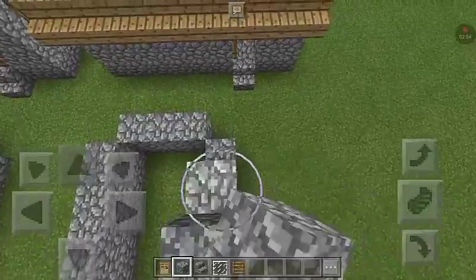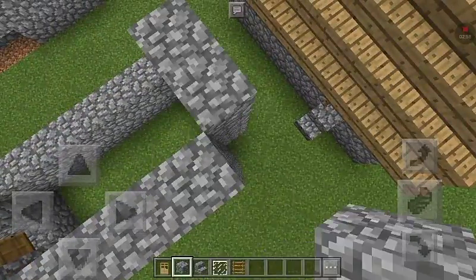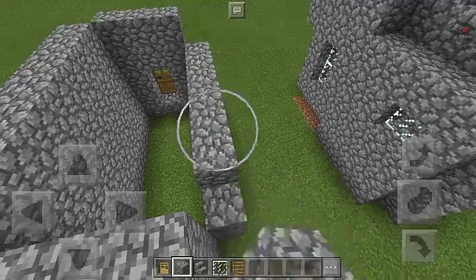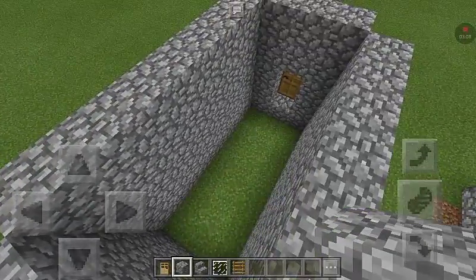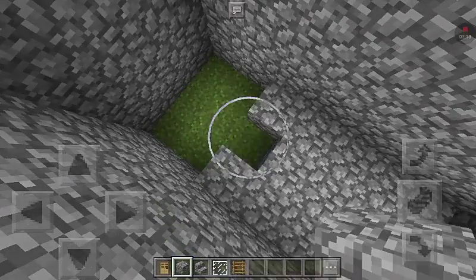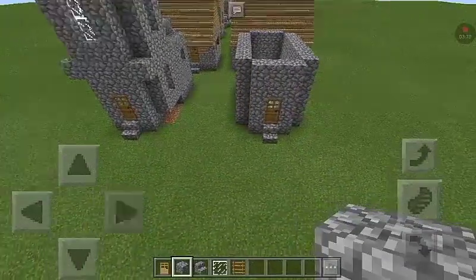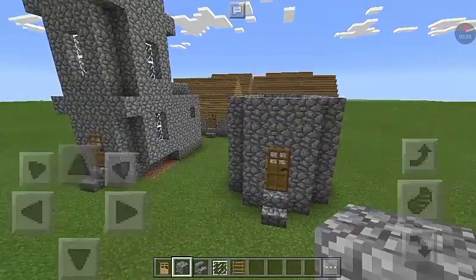This will be a quick process so rapid clicking. We also need to go inside and fill the whole floor with cobblestone. There you go — now it's like a heavy capsule.